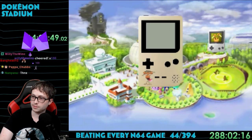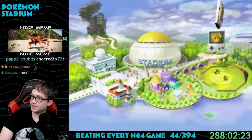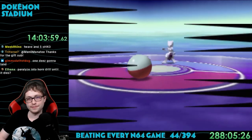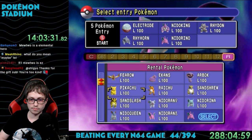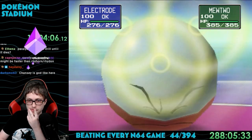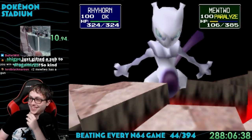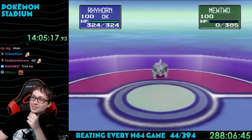For beating the cups, you unlock the Dodrio Game Boy which lets you play Game Boy Pokemon games at triple speed — really awesome to have back in the day. Then the sky turns dark and Mewtwo flies in. We fight it in a six versus one battle. I used an unorthodox team: Electrode, Nidoking, Rhydon, Rhyhorn, Nidorino, and Nidoran. The plan was to use Electrode's Thunder Wave to paralyze Mewtwo, then spam Horn Drill or Fissure until one hits. Rhyhorn killed it with Fissure on the very first hit. Once you beat Mewtwo, the credits roll — game complete.